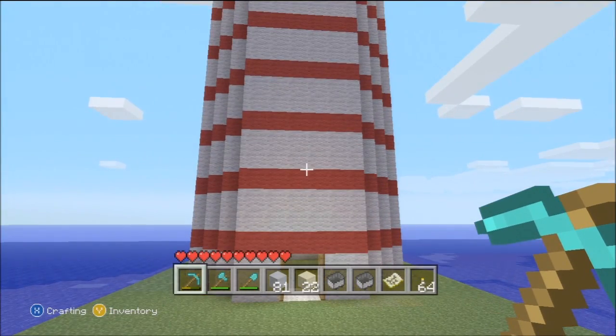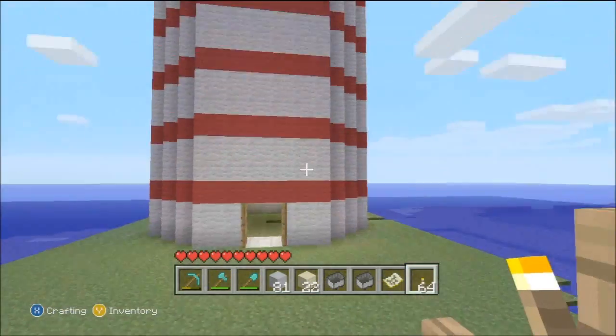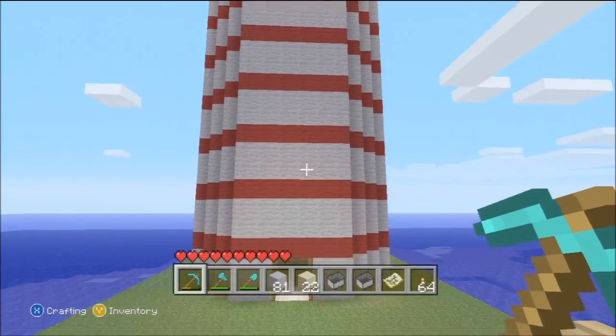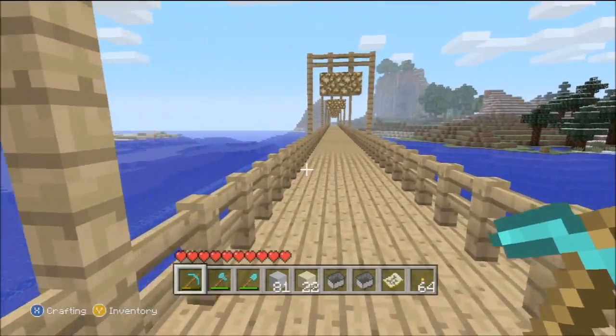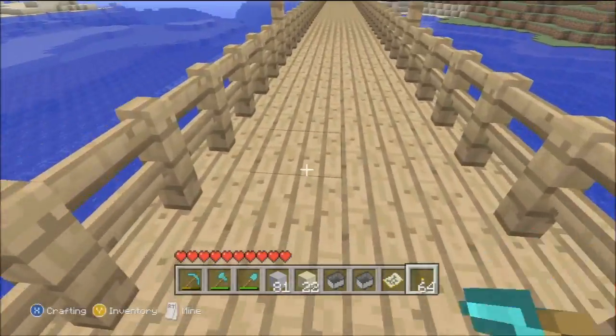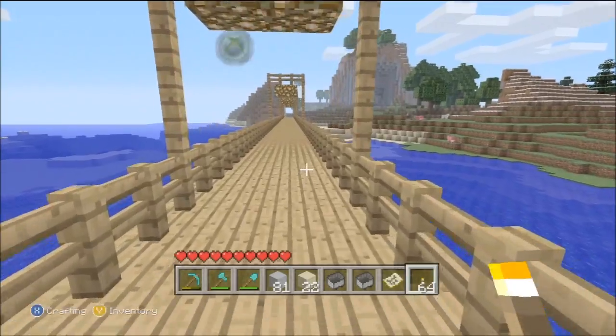Hey guys, it's Aaron here giving you a world update that I haven't done in a long time because I've just been stuck on the castle project. I've had a few friends on my world again and they've built a lighthouse for me, which is very good, and a bridge leading to a train track from the lighthouse. There are a couple more things I need to show you, so let's check out the world.